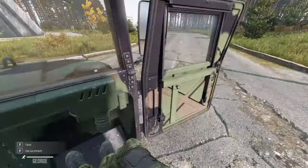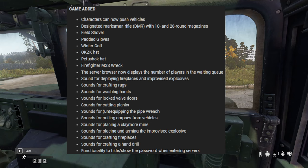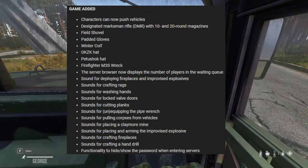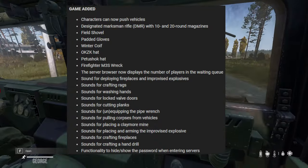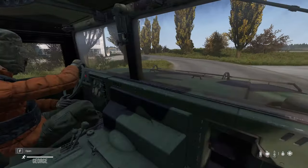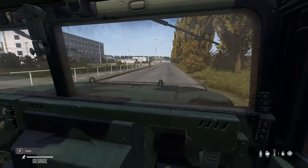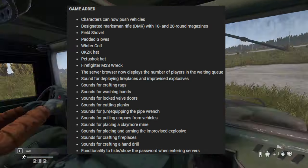Characters can now push vehicles - we knew that. There's the DMR rifle, a field shovel, padded gloves, winter coif, and a couple of new hats. Another cool thing: you spawn near your friends. When I joined this server I could see John was on it - if you join a server your friend is on, it will spawn you close to them, making it easier to meet up. You can also see the queue length of a server before joining. Loads of new sounds too.